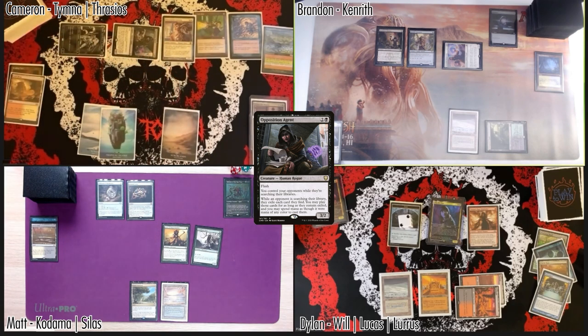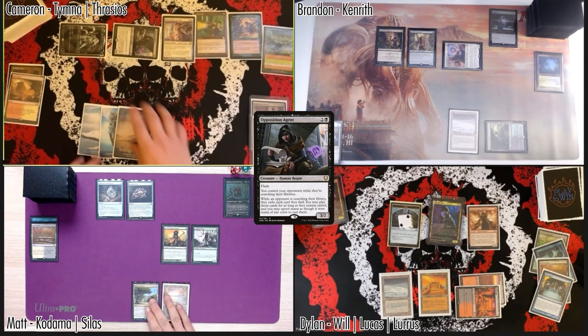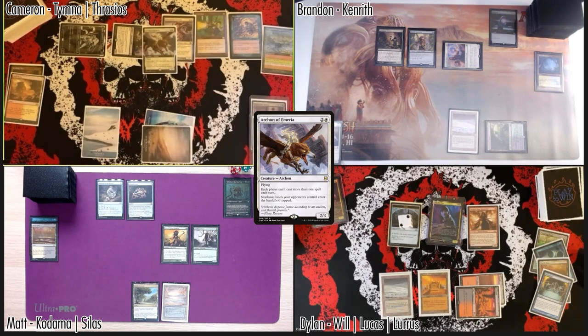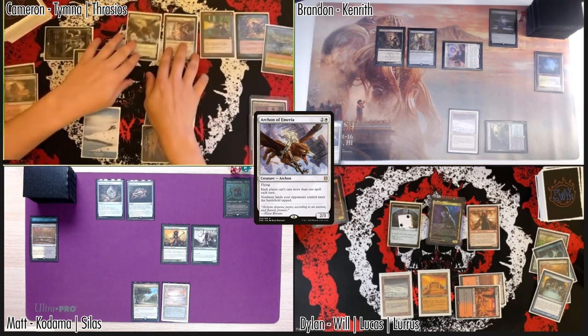I accept your terms — I'll take three damage down to 34. I'll take three down to 33. Carpet of Flowers trigger on my second main — targeting Dylan — making a white mana, and we'll put it all into an Archon of Emeria! We're so good. Double rule of law, double everything tapped — stunning.